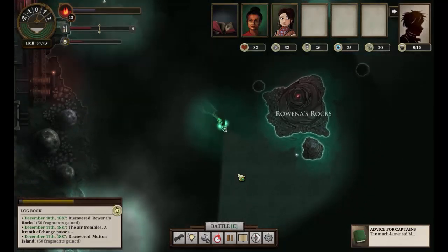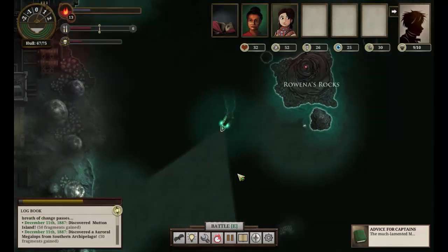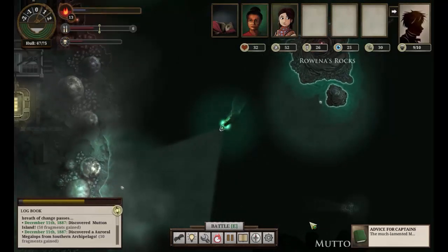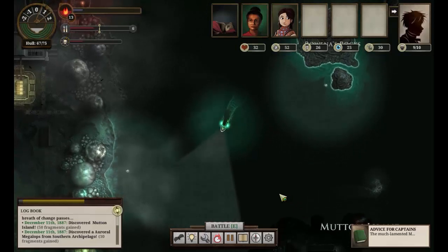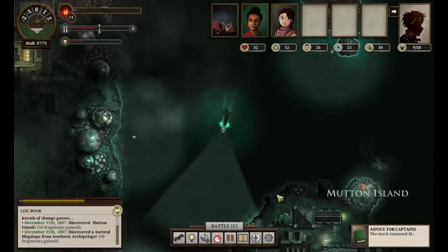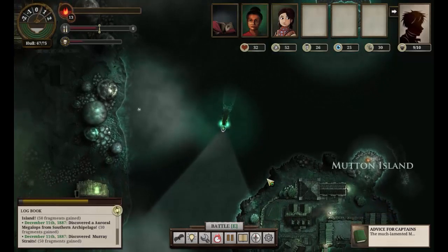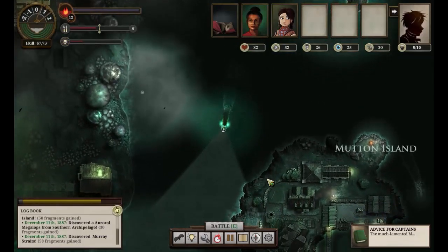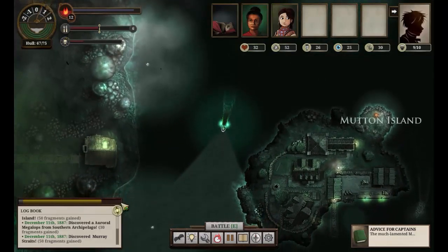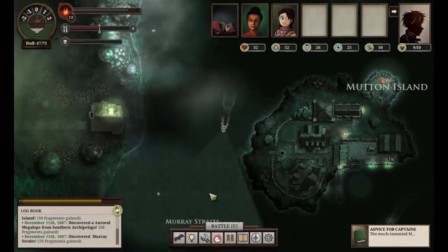So let's head south and see what we can find. Pick up a few port reports on the way. There's something there — let's steer clear of that. Mutton Island — we've been there before, let's go there again. It's actually nice to see something we remember, because they seem to have moved the map around quite a lot. And we're picking up secrets and fragments here, which is great. If we get this bar all the way to the end, we will get a secret, which will do us nicely. We will now be able to increase our stats.